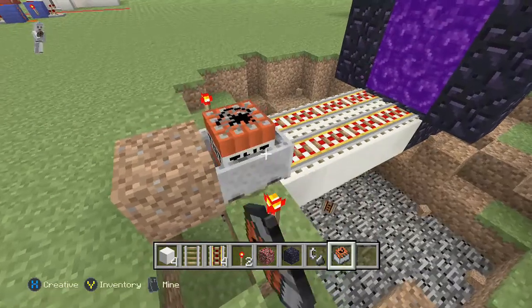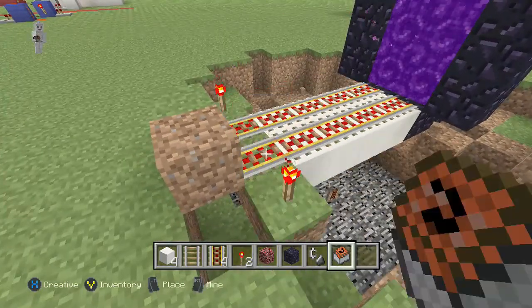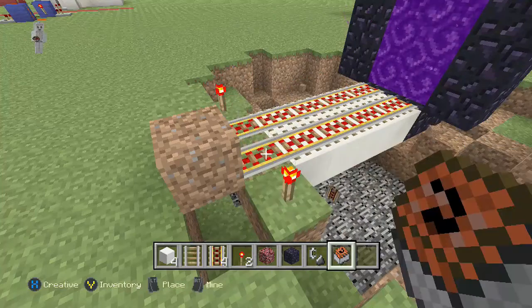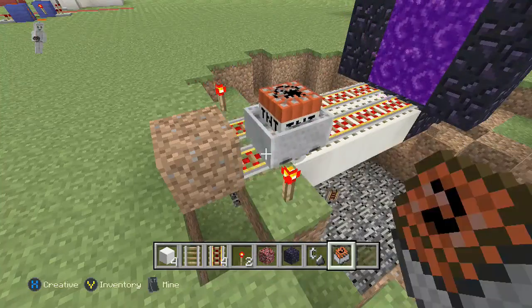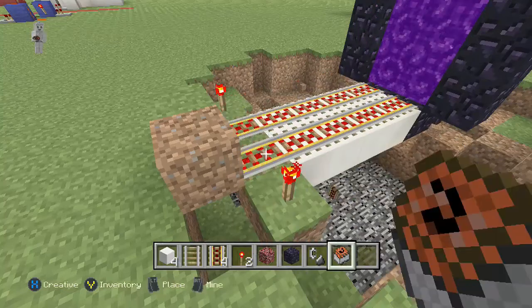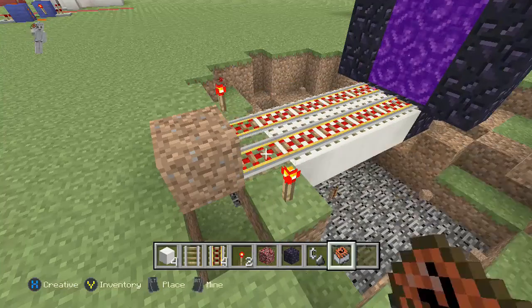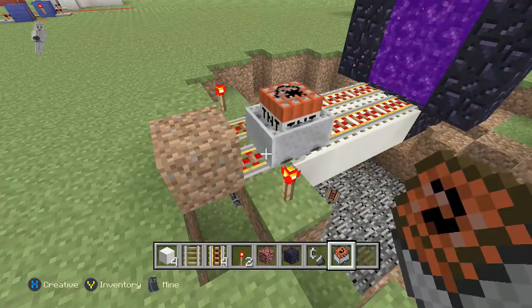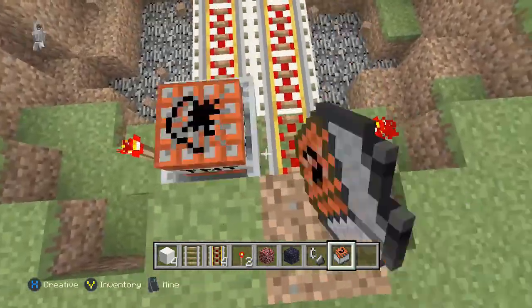So what you're seeing is the minecarts are going through to the other end, but they're stacking up and piling up on each other on the other side. Since they cram into each other, they explode, and they explode the portal. But even though the portal is exploded and destroyed, it is still rendering as the nether portal, and items sent from this end will still go through that portal.